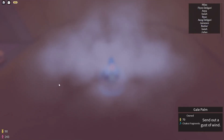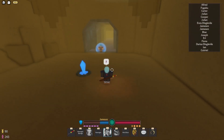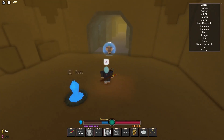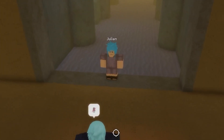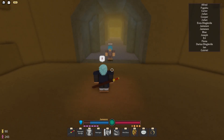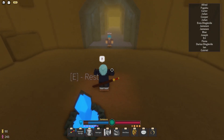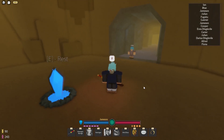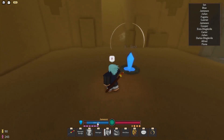Gale Palm sends out a gust of wind. It's pretty basic and straightforward — just a gust of wind that goes straight forward. You can't aim it up or down but it goes pretty fast and has great distance. We're going to test the Gale Palm damage on our test dummy Julian. The Gale Palm did 20 damage, which is not bad at all. It also has a pretty short cooldown and only takes up about 20 chakra.